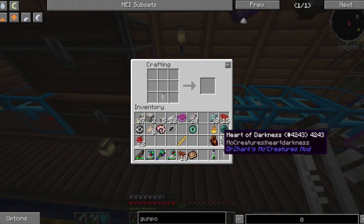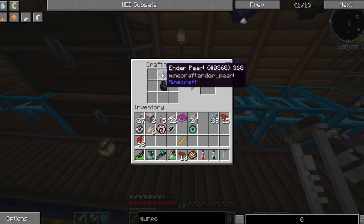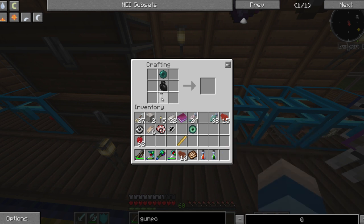So it has to be in the middle. We put the Heart of Fire and the Blaze Powder and it will create the Essence of Fire. We put the Ender Pearl and the Heart of Darkness and a Glass Bottle and it will create the Essence of Darkness. Now if we put these all together they will create the Essence of Light.